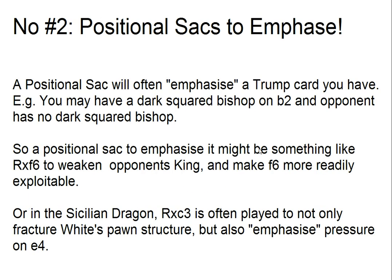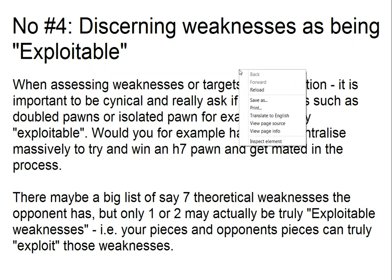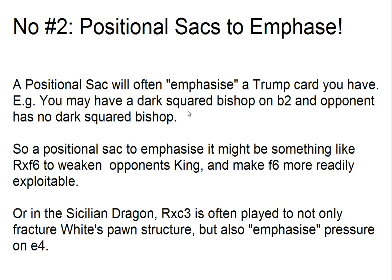My number two: I like the idea of using positional sacrifices just to emphasize things. So if you've got trump cards like a bishop on b2 pointing down the diagonal, you might want to emphasize that diagonal by rook takes f6. You've emphasized the power of the bishop, and then maybe knight d5 is winning because you've got knight f6 after. Any positional sacrifice creates compensation, and that compensation really seeks to emphasize your trump cards in the position.